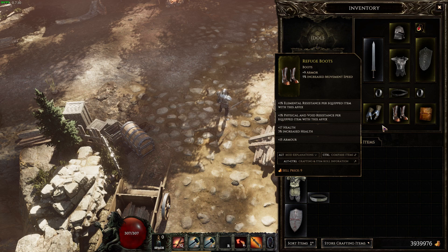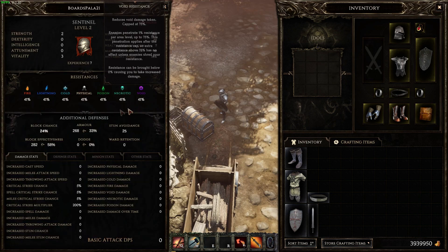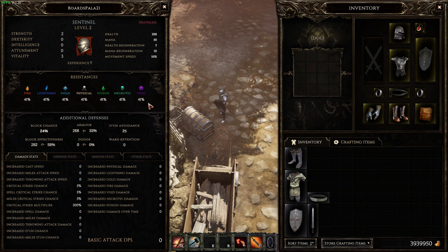Alright, looking at the character sheet: we have over 40% of all protections — we're basically invincible at this point. We've halfway capped our resistances and we're only level 2. We have 268 armor, which is enough to give us a 33% damage reduction. We also have some block chance, and basically you're just invincible.